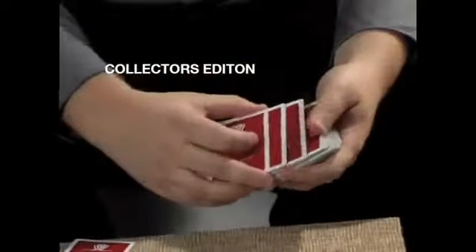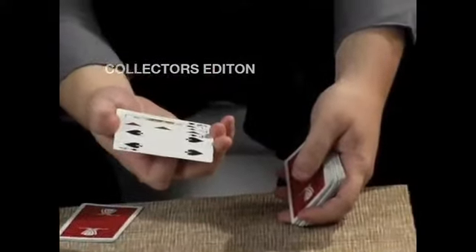The first card you touch happens to be the queen of spades, the second is the seven of diamonds, and the third is the four of spades. So, four, seven, and queen — that's all you have to remember.